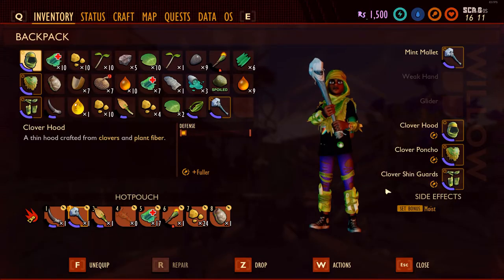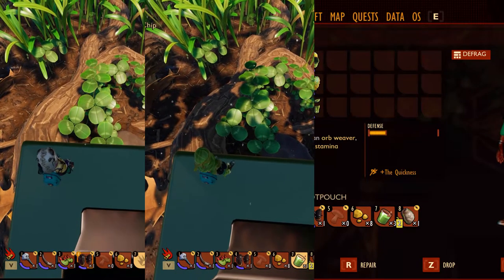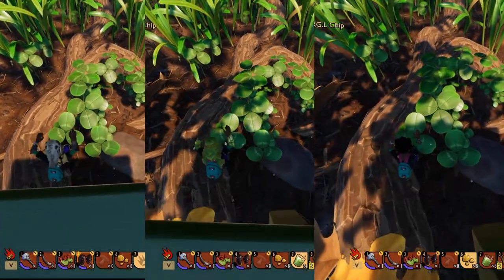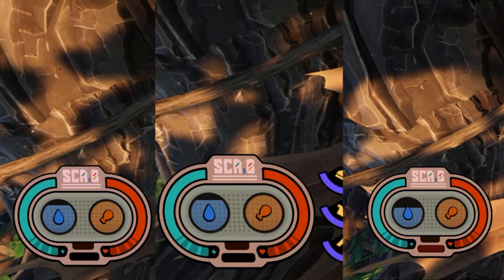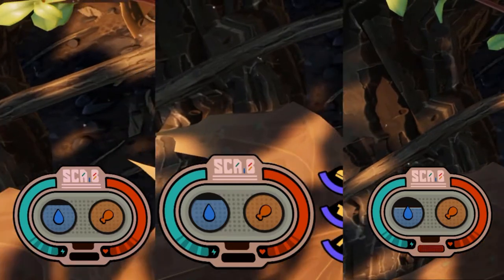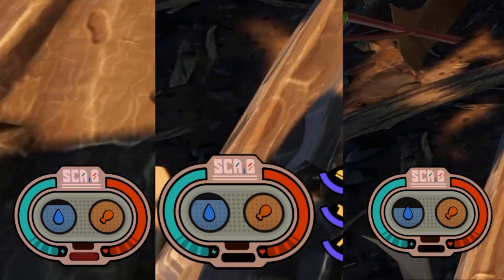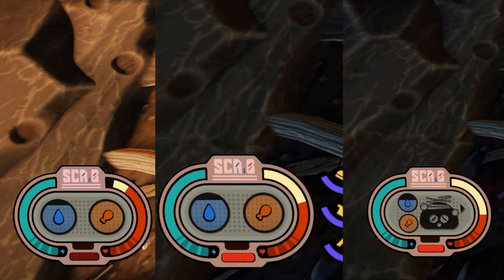Now for the set bonus. This one's called Moist and it states that you're squishy and you retain water well. I tested the 'squishy' part and could only think of either reduced damage resistance — but this makes no sense because the armor actually gives you armor, so what would be the point of taking it away — or reduced fall damage. This isn't the case because armor and its total armor value reduces fall damage as well as battle damage, so there's no way to actually test that. I'm assuming this is just done for descriptive purposes.